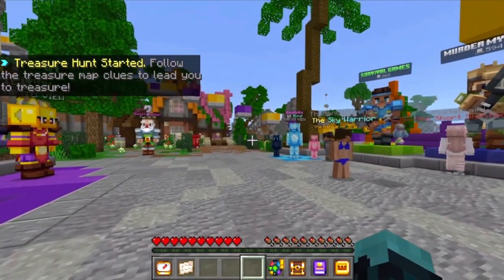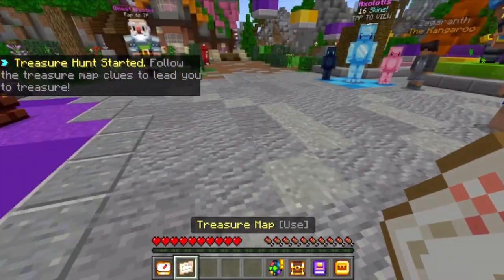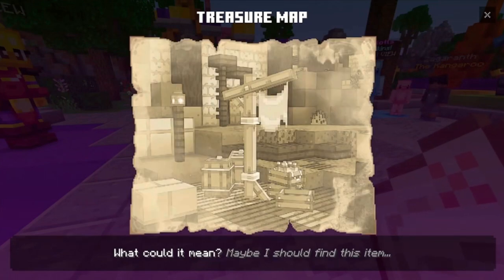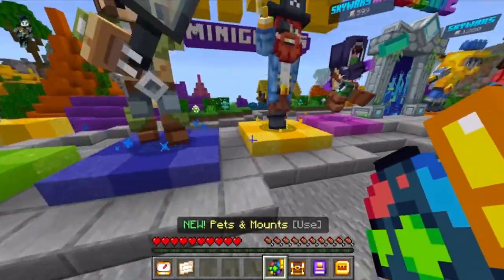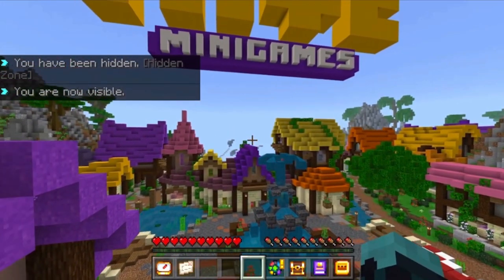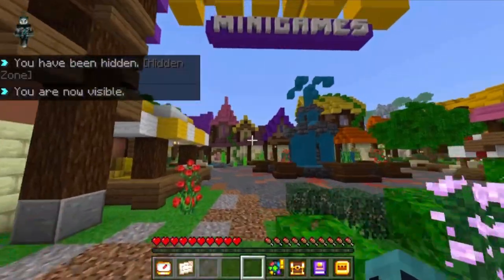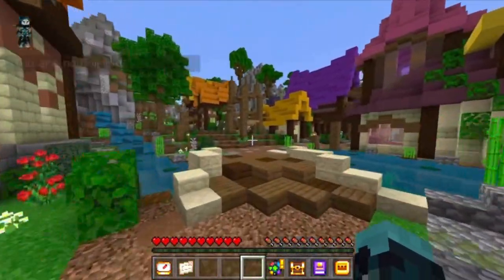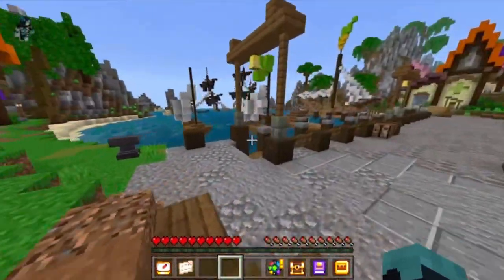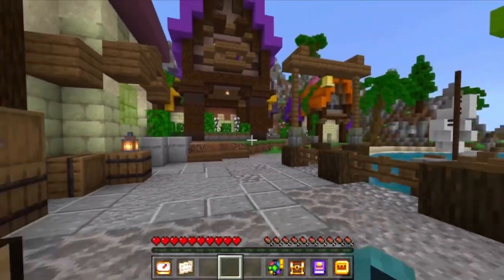Follow the treasure map clues to lead you to treasure. Do I just right click the map? What could it mean? Maybe I should find this item. It took a minute to render — looks like a flag. If I were to guess the backdrop, the background of that flag, I think it is down here, right down here. Some bad rendering issues over there, but my guess is it is over here, right around this corner. I guess it is not around the corner.